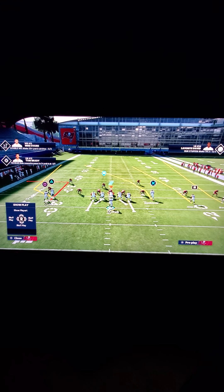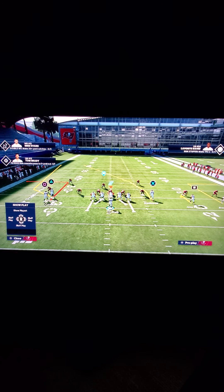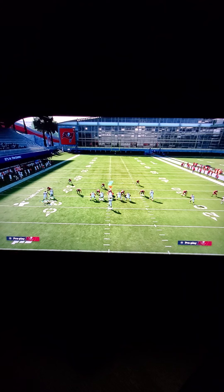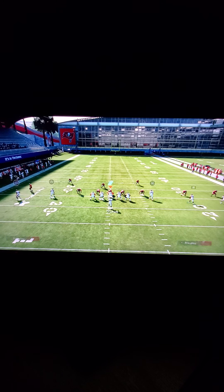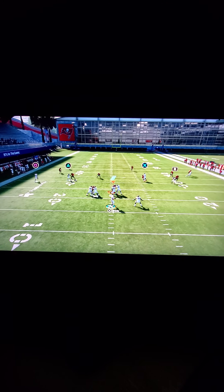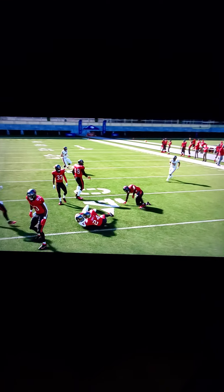This setup is actually really simple. All we're going to do is take the R1 receiver and put him on a hitch route. We're going to then take the circle receiver and put him on a smart-routed out route. And then the last thing I like to do is take the triangle receiver and put him on a hitch as well. You're going to see here that I'm going to motion this out route to the outside of the screen, and it's going to basically create the perfect spacing concept to just work the ball up and down the field against your opponent.